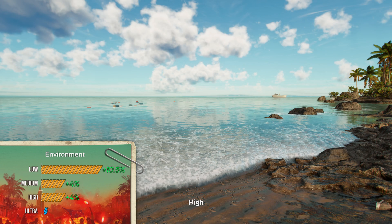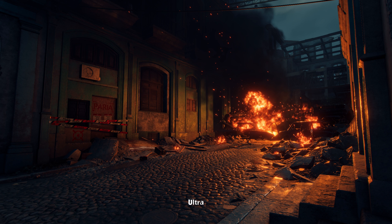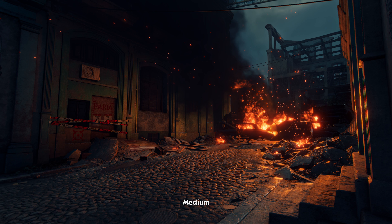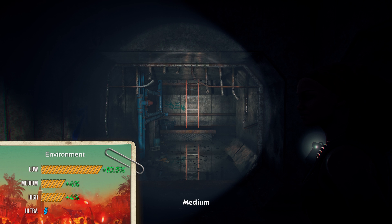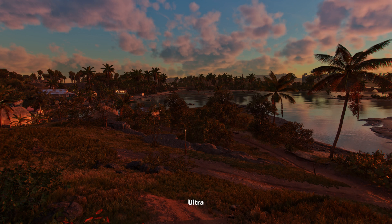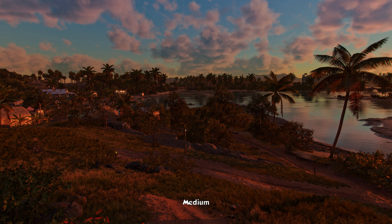Environment mostly affects screen space reflections, where on low it totally turns them off and the water just looks odd, especially puddles on the ground. On higher settings you won't really notice any difference, so set it to medium for a 4% or 3fps boost.